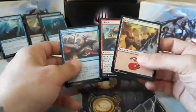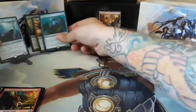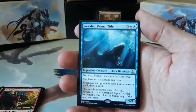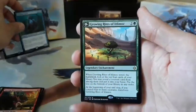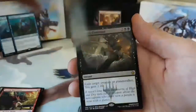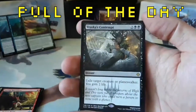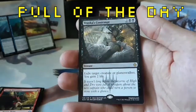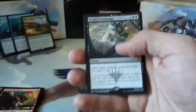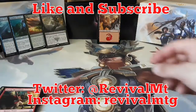Alright, so we got some foils today: a Spirewinder, a Hijack, and a Mountain. And our rares - we have a Nezahal Primal Tide, a Seafloor Oracle, Growing Rites of Itlimoc. And our pull of the day is the Vraska's Contempt - two and two black, exile a planeswalker or creature, gain two life. That's our third Vraska's Contempt on the channel - one more and we've got a playset. That'd be awesome.